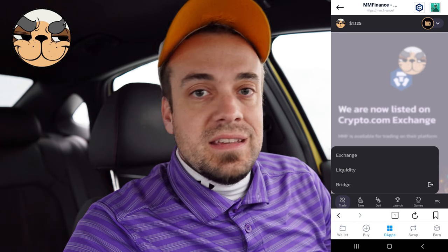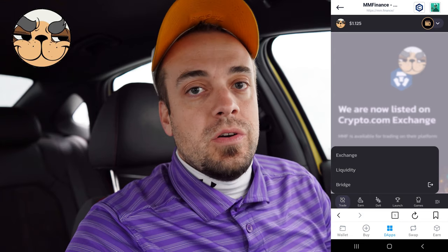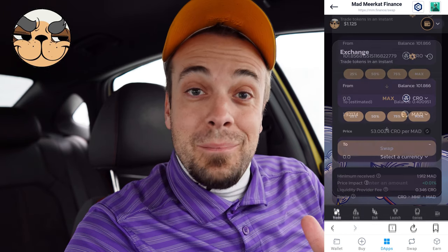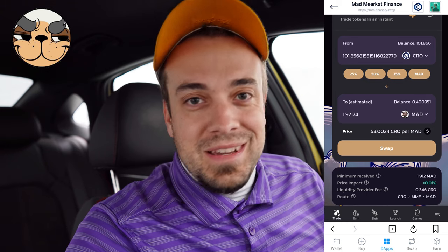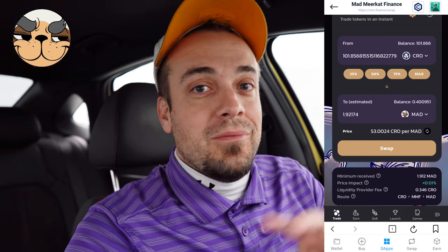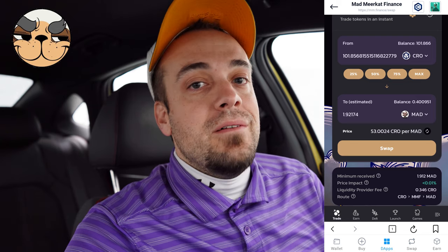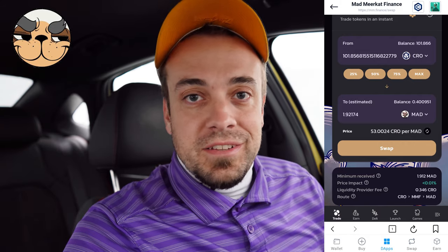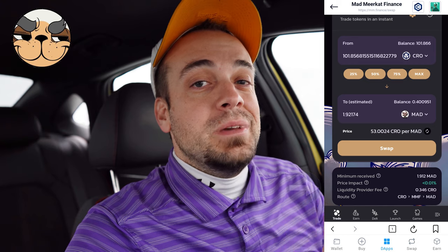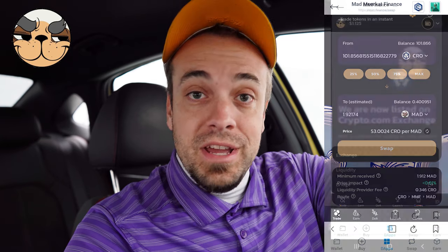Let's start with Trade. Different DEXes call this different things — some call it Exchange, some call it Swap. You can swap tokens: if you have CRO you can swap it into any other supported token within the DEX, like Mad Bucks, which I am currently trying to accumulate more of. You select the token you want to swap from — in my case CRO — then select the token you want to swap to: Mad Bucks, MMF, MShare, anything available. The fee in this instance is 0.346 CRO, which comes out to approximately 13 cents at the time of this video — compare that with Ethereum.